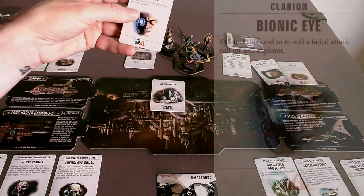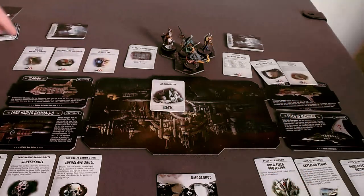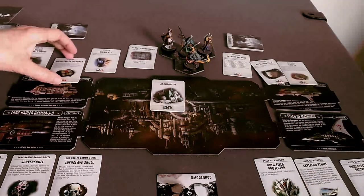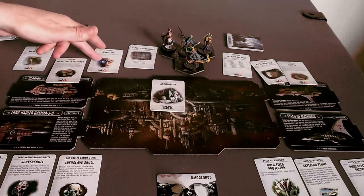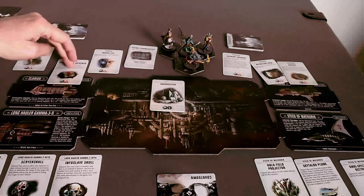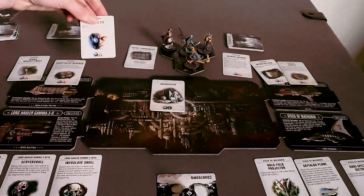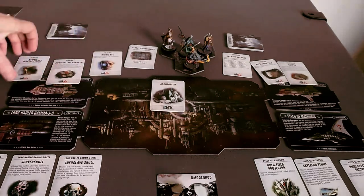Here's a Bionic Eye for four Archaeotech: exhaust this card to re-roll a failed attack roll. That's nice, but a lot of times it sounds better than it actually is — it's not a guaranteed hit, just a re-roll. This is a Medic Pack that removes wounds, and that's only one Archaeotech. I feel like this one is almost a requirement because wounds cut down on activations — and if you have another activation you can just attack again, so this essentially is a re-roll abstracted away from the actual moment of rolling.